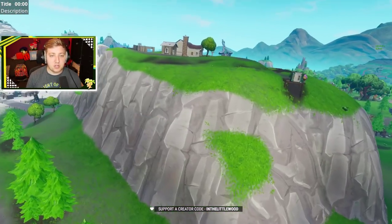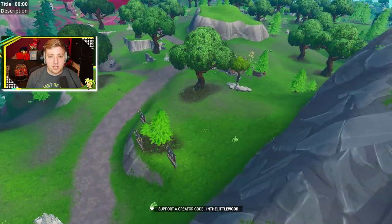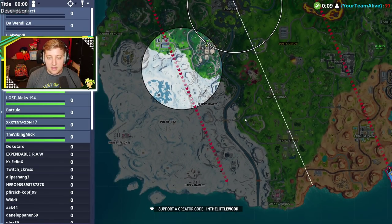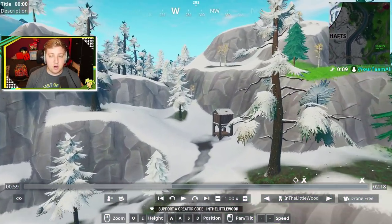First off, you want to come to Fatal Fields, north-west to where this high hill is. On the other side of it where you've got the broken house, right here you might remember we've got a set of billboards. On the map, you're looking at around about this location, right about here. Shifty's over in that direction, and that is where we're headed next. So that's billboard number one.